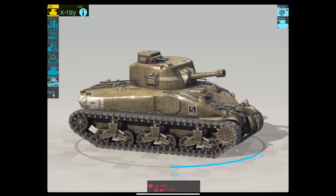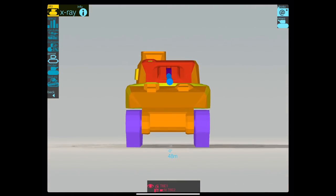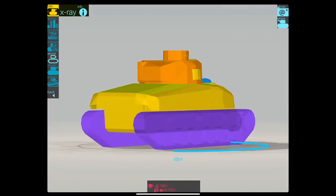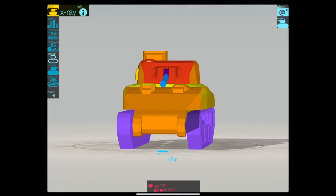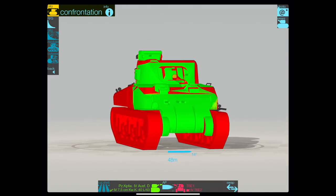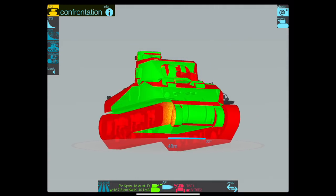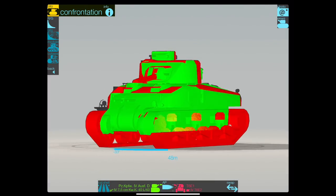It looks nice — it's got three massive machine guns at the front which are just there for aesthetics. Armor-wise, you can see the turret is pretty solid, but everything else is middle of the road. It's not thin from the front, but it's not exactly rock solid either. Against a Panzerkampfwagen, as you can see, it can pretty much be penned all over the place.